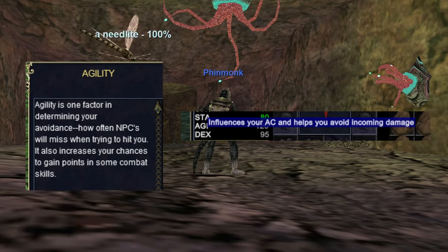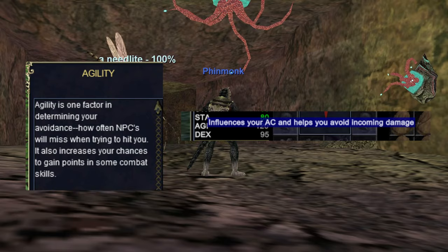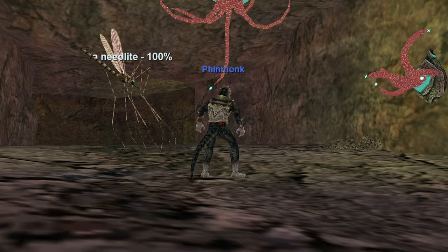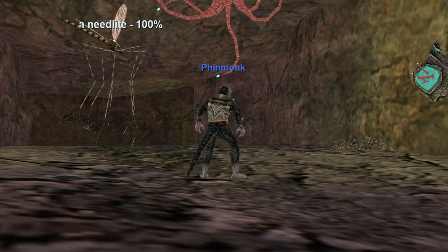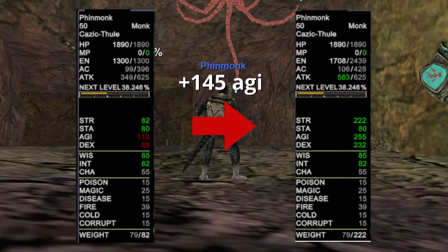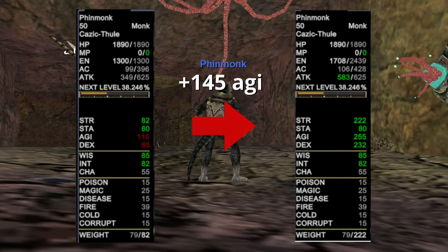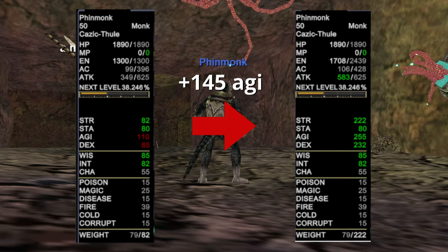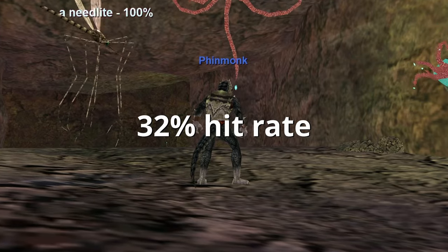Tooltips in game tell you that agility should influence your AC and help you avoid incoming damage, impacting how often NPCs will miss you. So I tested it. For this test, I let a level 22 gnoll light beat on a level 50 monk with his back turned. His base agility was 110. The gnoll light landed a hit on him 35% of the time. And then after buffing his agility to 255 without directly adding any AC through gear or buffs, you can see that both the mitigation and avoidance side of the AC stat increased, which is what we expect. Now we let the gnoll light beat on us again with 255 agility, and this time it hit us 32% of the time.